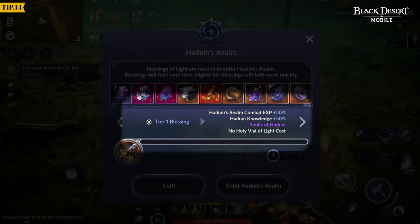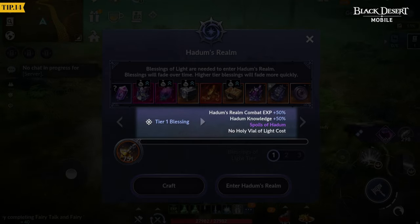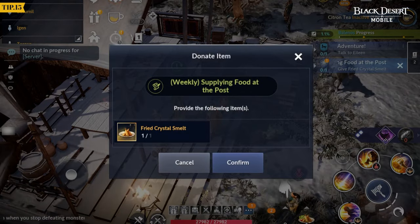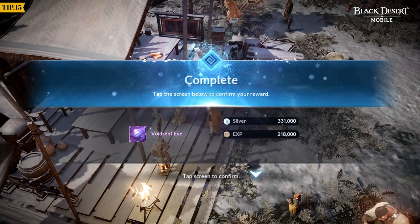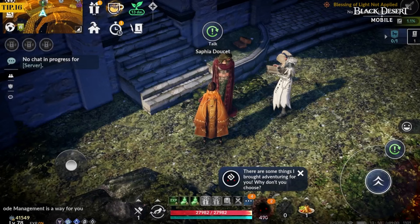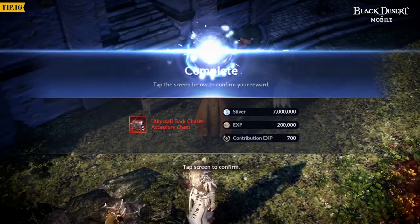Tier 1, Blessing of Light, does not have a Holy Vial of Light cost. Give Fried Crystal Smelt to Baternal at Snowstorm Guard Post in Everfrost every week to get Void Scent Eye. Give Teal Breath to Safia Dosa in Grana every week to get 5 Abyssal accessories.